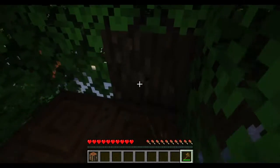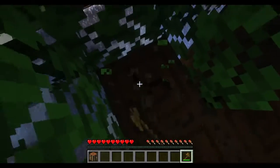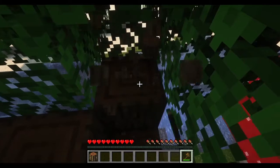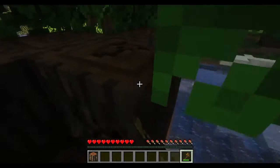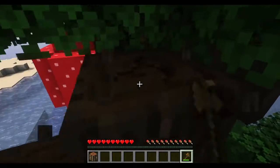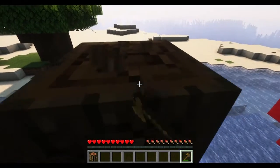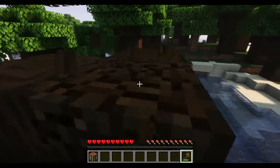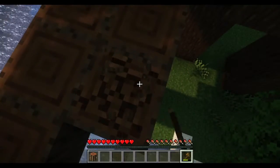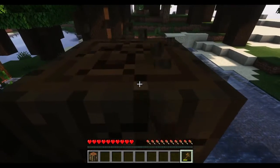So we are playing 1.19, which means all the new Warden stuff and frogs are here, so that's cool. I'm probably never gonna go to the ancient cities though, because I'm absolutely terrified of the Warden. He's really scary - his shriek attack, his sounds, his face, everything about him is scary.